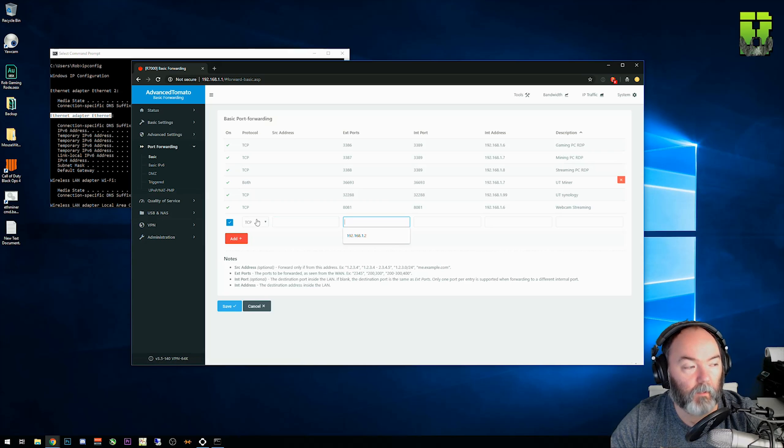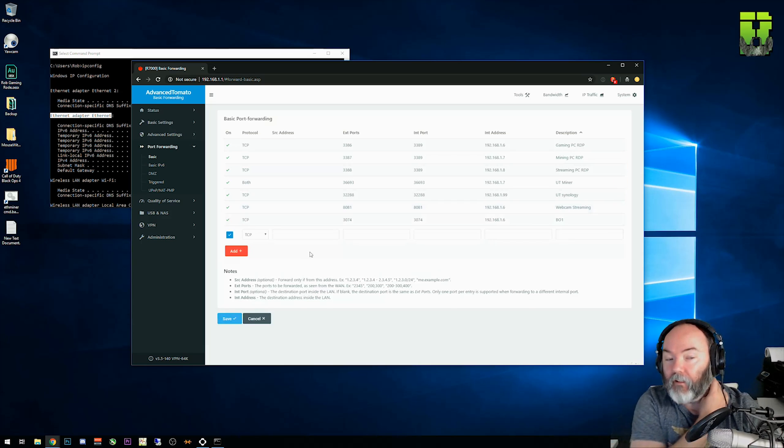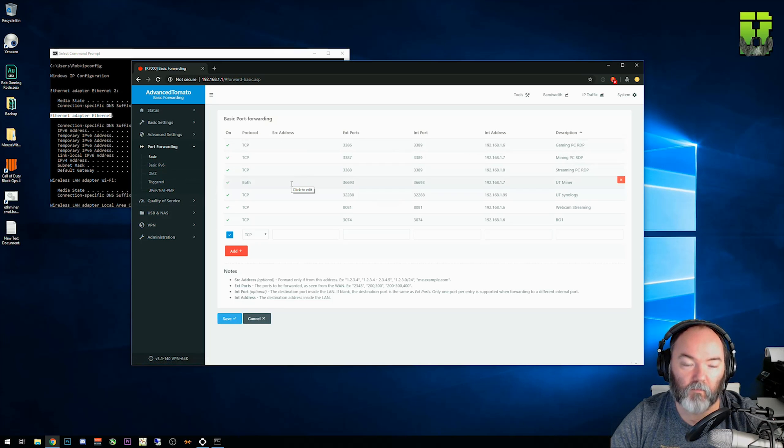The first rule is TCP. The first port number is 3074 — that goes in the start port and also the end port, because it's a single number. Internal port is also 3074, start and end. Internal IP address is 192.168.1.6, as we found from ipconfig. I'm going to call mine 'Black Ops 1' — you can call it whatever you like, it's just a reference. Click 'add' if you have that, or 'save' to commit the changes to the router. A good way to check is to go out of the options and come back in to verify the port forwarding has been added to the table.